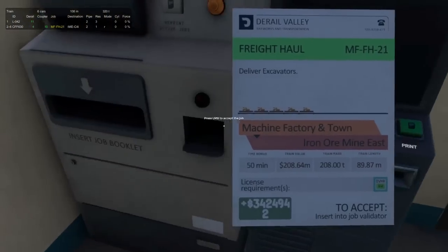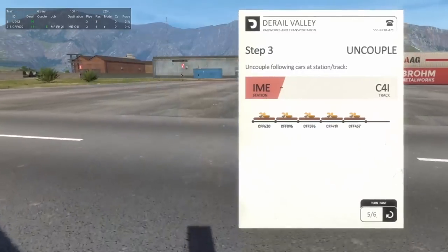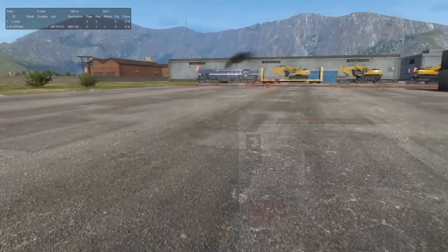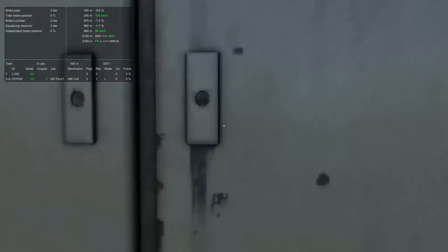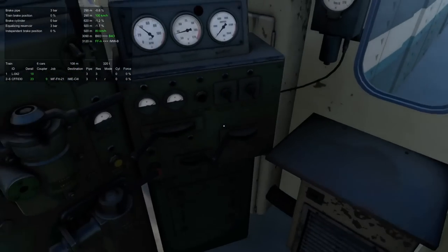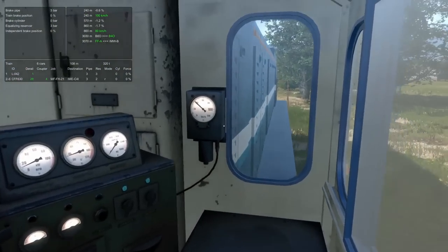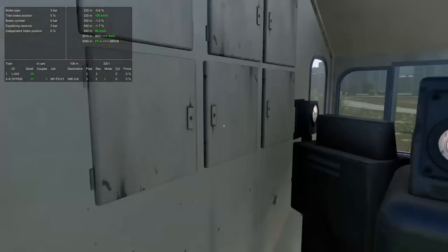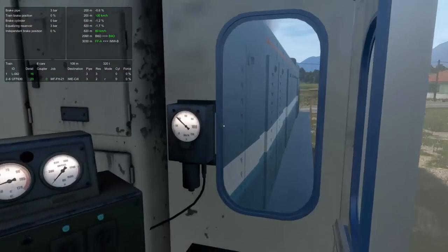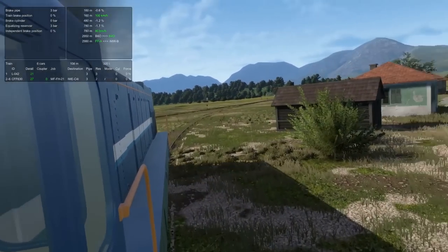Let's get to the station - bang, there we go. 50 minutes. We've got the train, we need to get to the Iron Ore Mine East and dump it off at C4. Now that's not auspicious at all - C4. The air brake stands are backwards, which is apparently how they actually are, which is kind of bizarre but also kind of neat.